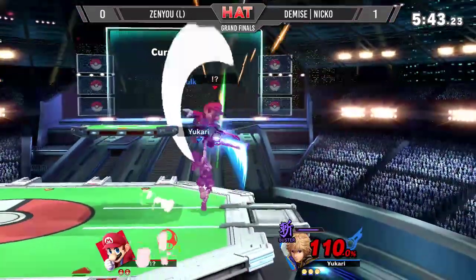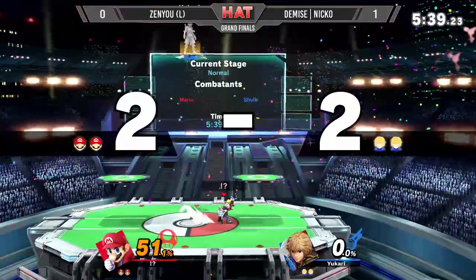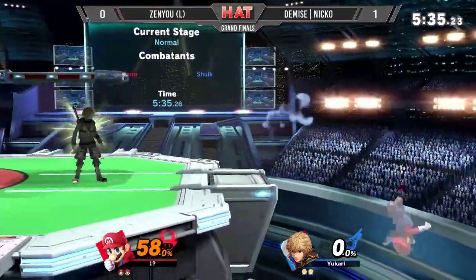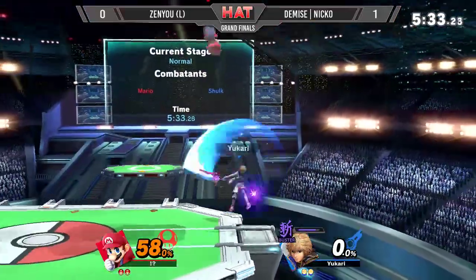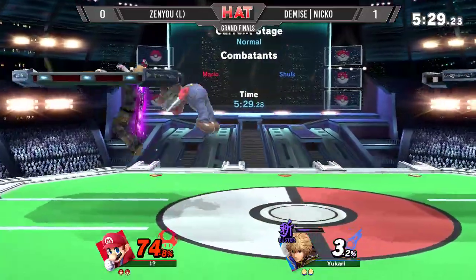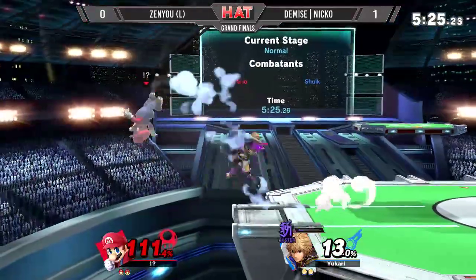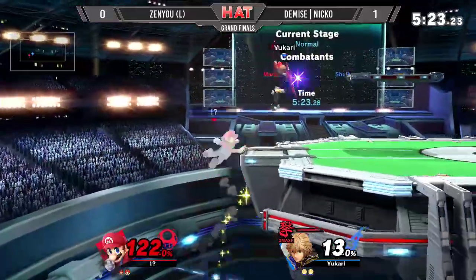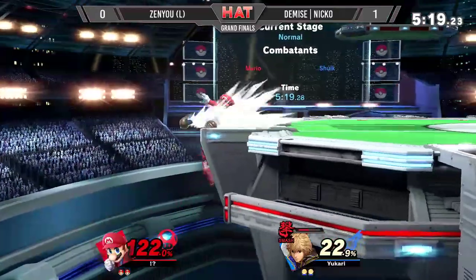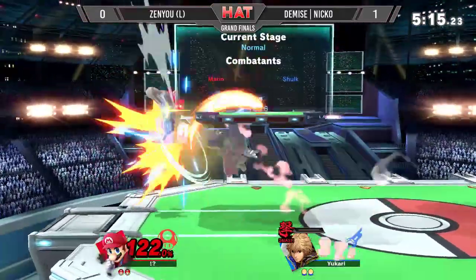Zenyu catches him on the side with smash art — up special, backwards-facing air slash — just been so effective. This is looking rough. Zenyu is putting so much work in; he has to land so many combos, so many buttons, and niko just answers it with a few hits and suddenly it's even damage. That's just how this matchup works. Catches him with the busted — that's another 30 — but mario forward smash. Niko has him trapped, a strong combo, lots of damage, smash art coming out, already at kill percent.